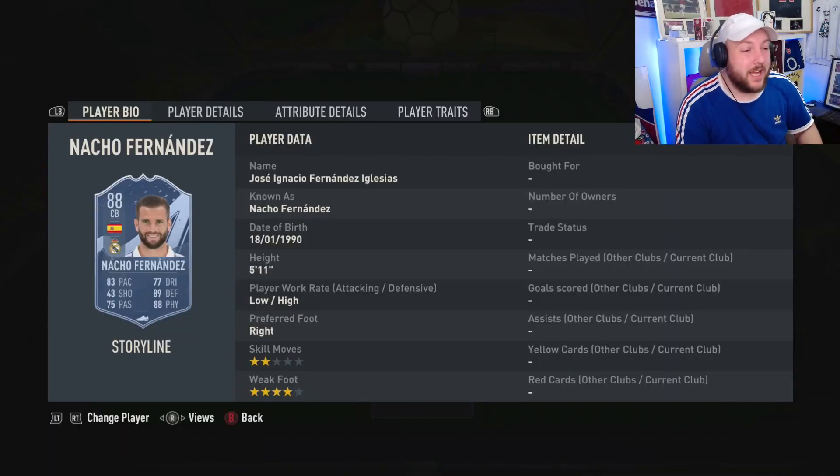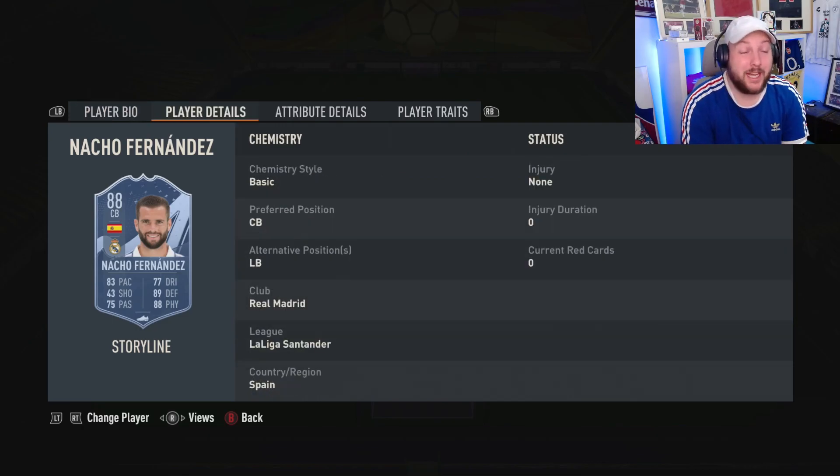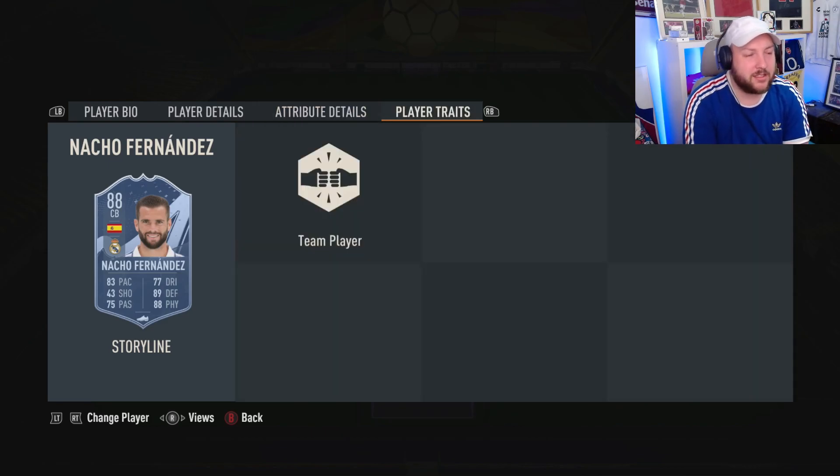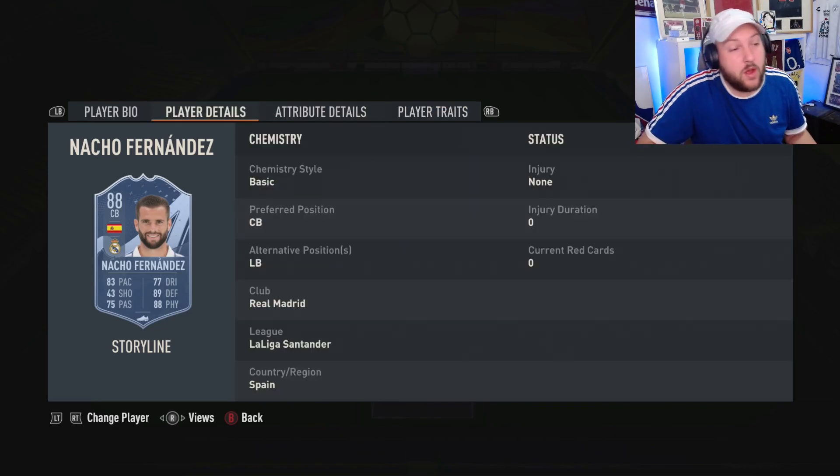The last player is Nacho Fernandez, the center back. He has low-high work rates — for a center back that doesn't matter too much. Four-star weak foot is massive. At five foot eleven, he can also play left back if needed. His defensive stats are outstanding: 90 defensive awareness, 90 standing tackle, 88 sliding tackle, 85 composure, and really good agility and balance for a center back. Sprint speed is fantastic, though acceleration isn't great — so it depends on whether he's Lengthy.